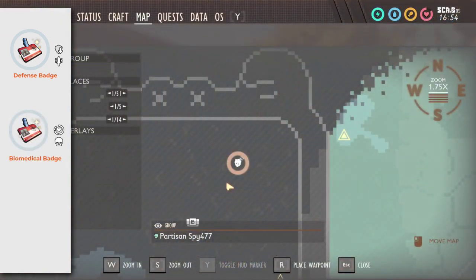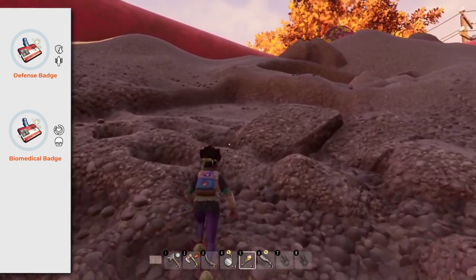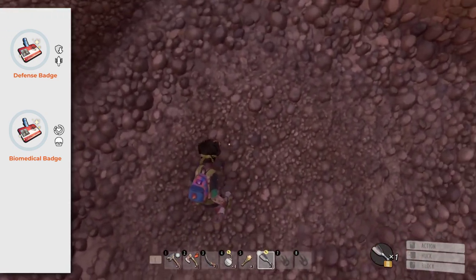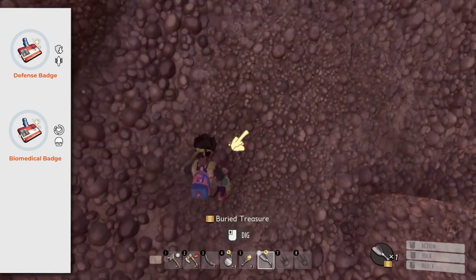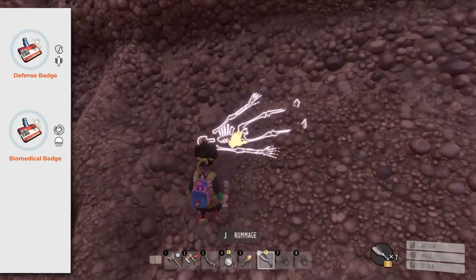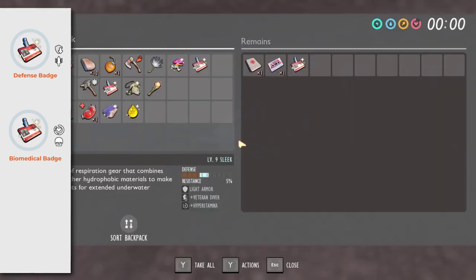Biomedical Badge: dig right over here to find this badge. When equipped, it will heal you and make you hungrier a little bit. I prefer to have a free slot than to carry this item around.